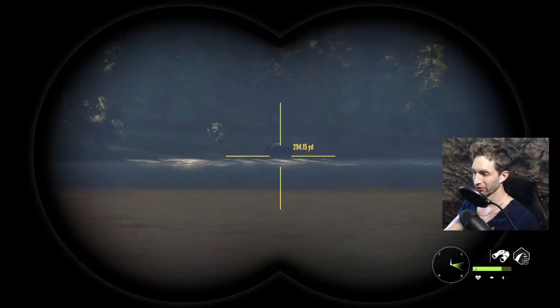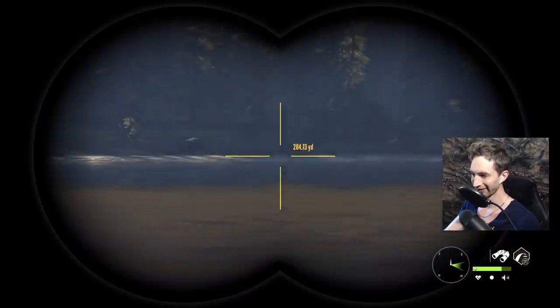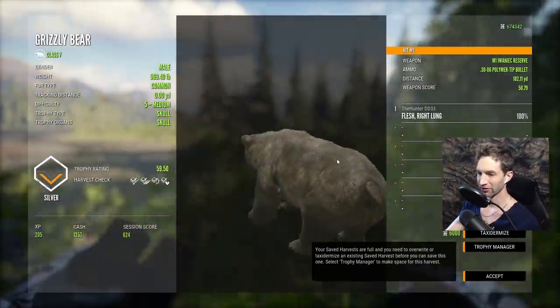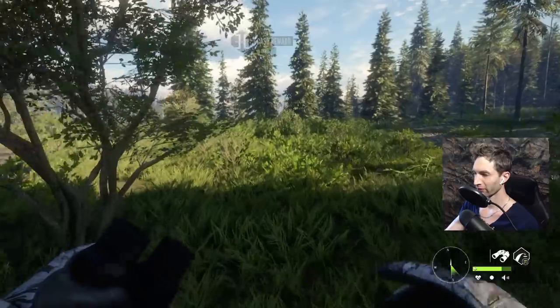Here's our other grizzly bear that we were looking for - apparently we ran past him. All right, here's our grizzly. Let's pick it up - it's gonna be another five. Got a right lung shot at 180 yards out with the M1 and a 59.5 on him.